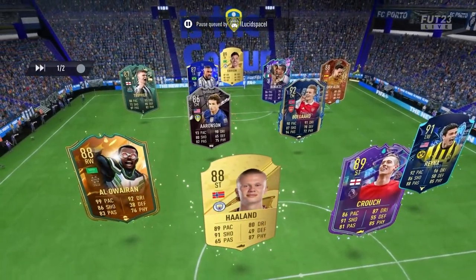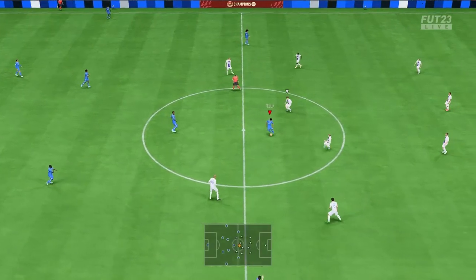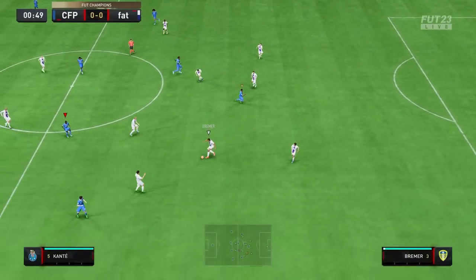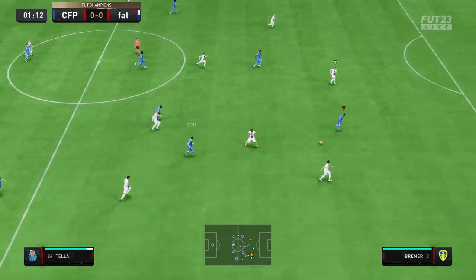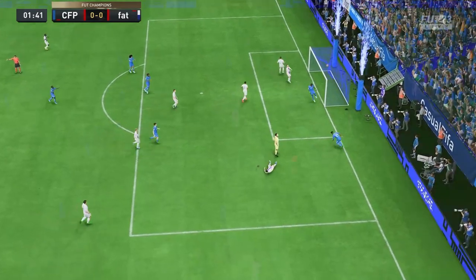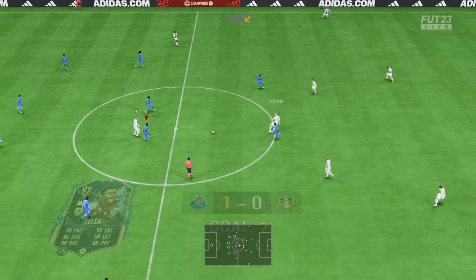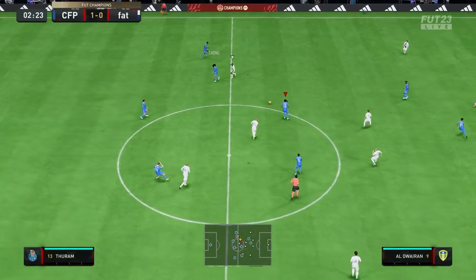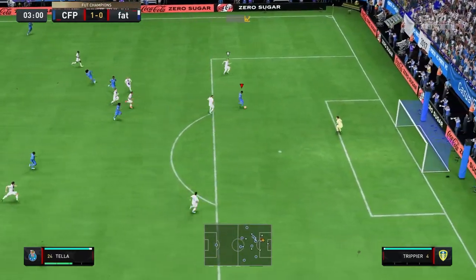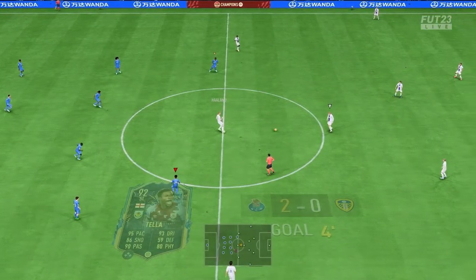Ederson in goal, Haaland, Al-Arayan — everyone's got him. He's staying, no worries. The 99 agility and balance are going to be massive stats for him, especially with the lean body type. He's through on goal already — past the keeper, lovely stuff! One-nothing up, very nice. My expectation for this card is just to be the ultimate winger. He's through again — near post finish, oh yeah, outside of the boot!